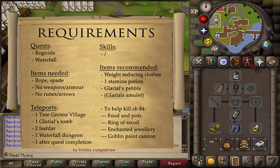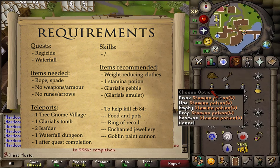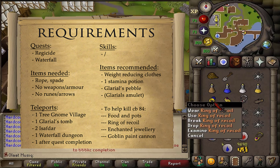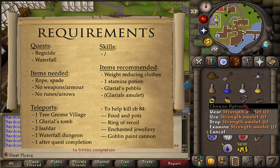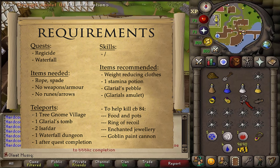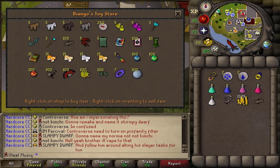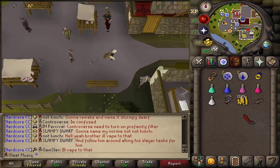For the recommended items, just bring some weight-reducing clothing and one stamina potion should be enough, as well as Glaryl's Pebble if you still have that in your bank. If you don't, then just bring a teleportation method to the Tree Gnome Village. To help with the fight against the Combat 84 Moss Guardian, bring some food, potions, maybe a Ring of Recoil, and Enchanted Jewelry will also be allowed inside of that dungeon, as well as a Goblin Paint Cannon, which you can buy from Diego in Drainer Village.